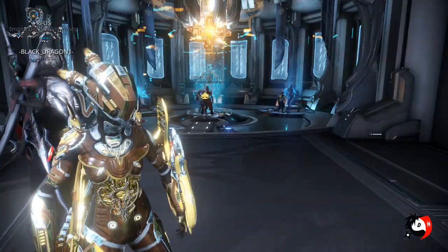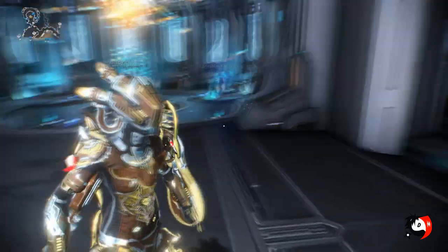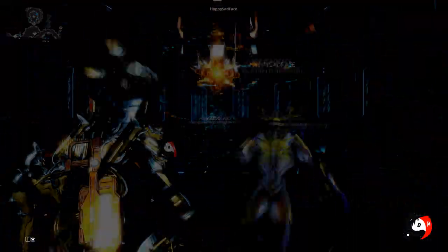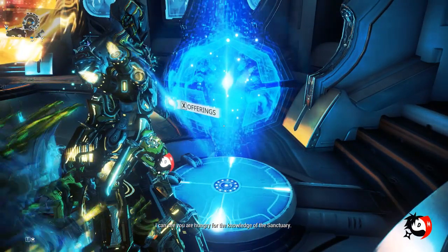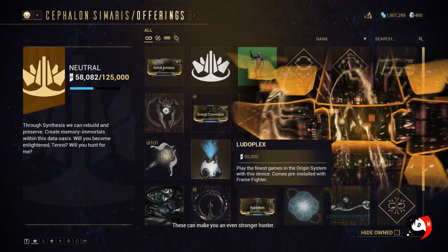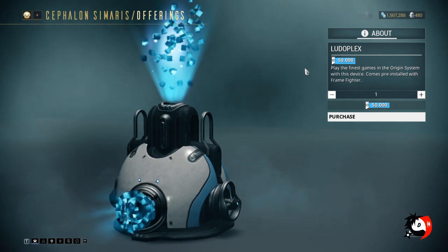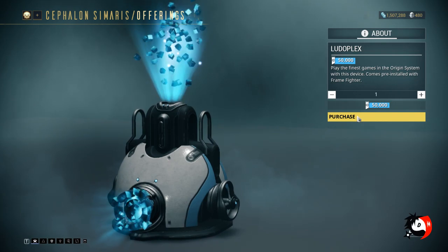Before we get to that, I want to explain where to get it. Come to any relay, press Escape, go to Fast Travel, then go to Cephalon Simaris and it will bring you right over here. From there, go to the offering section and you'll see everything listed. You need 50,000 synthesis scan points - the syndicate points for Cephalon Simaris. The item is called a Ludoplex.